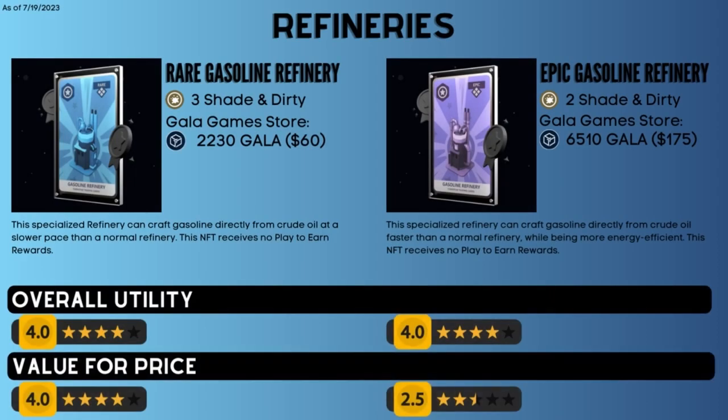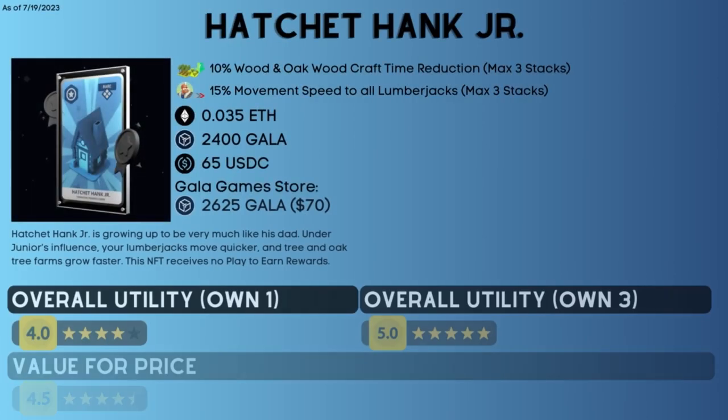Number 9 on the list are the Gasoline Refinery NFTs. They come in two rarities: Rare and Epic. These allow you to craft gasoline directly from crude oil, allowing you to skip the step where you have to craft petroleum. Since you won't have to build two refineries, you will save 20,000 cash at the start and the time it takes to build them. These gasoline refinery NFTs also cast less shade and dirty than the in-game refinery, which casts four shade and four dirty. The only difference between the Rare and Epic is that the Epic casts even less shade and dirty and requires four energy instead of six to craft gasoline. I believe the Rare gasoline refinery is the better value, as the Epic is too expensive for the small additional utility it provides.